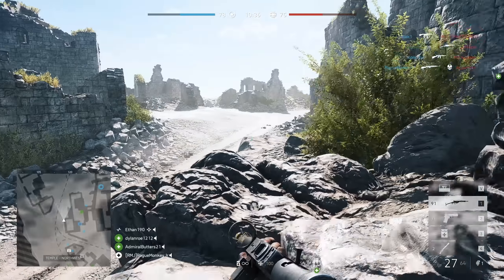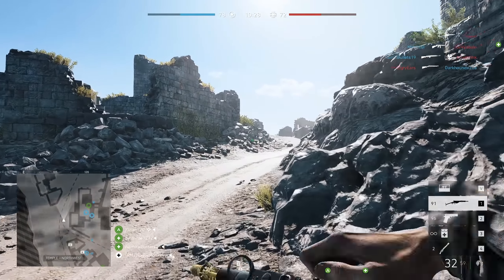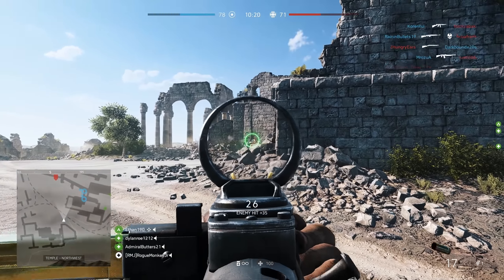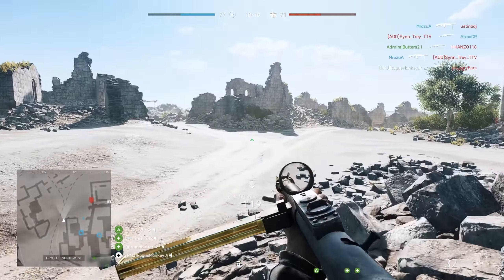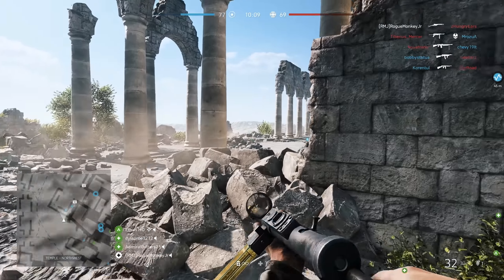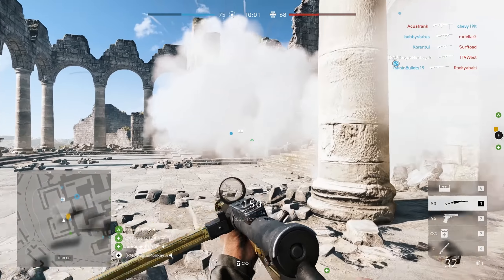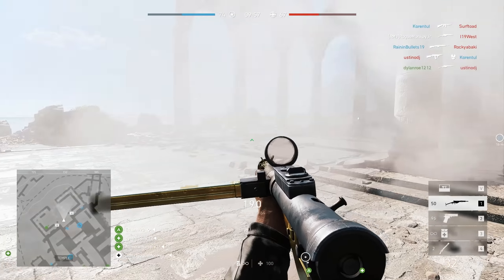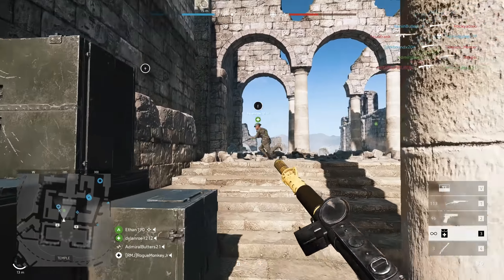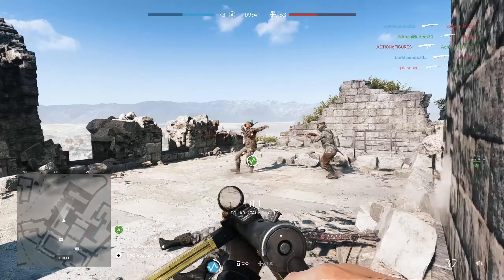Weapons, gadgets and specializations: the extended magazine specialization for the M1907SF has been removed and is now equipped by default, with a recoil buffer added as replacement — weapon specializations will be reset and unlock costs refunded. SMG weapon positions in hipfire when firing and strafing have been tweaked to prevent covering the crosshair. The Panzerfaust no longer has a long delay before firing after switching weapons. However, Panzerfaust damage has been reduced — it was too easy to use and its damage payoff was too good against all armor types. A skilled player with a dedicated anti-tank loadout can still defeat enemies using skill and tactics.